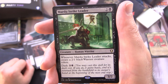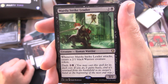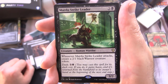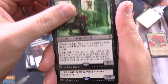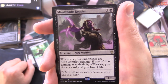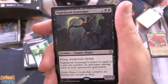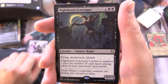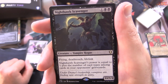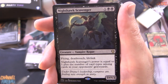Mardu Strike Leader is a Creature Human Warrior, 3/2 for 3. Whenever it attacks, create a 2/1 black Warrior creature token. Has Dash for 3 and a black — you can cast it for its dash cost, and if you do it gains haste and is returned from the battlefield to its owner's hand at the beginning of the next end step. Mindblade Render is a Creature Azra Warrior, 1/3 for 2. Whenever your opponents are dealt combat damage, if any of that damage was dealt by a Warrior, you draw a card and lose 1 life. Nighthawk Scavenger is a Creature Vampire Rogue, 1+star/3 for 3 with Flying, Deathtouch, and Lifelink. Its power equals 1 plus the number of card types among cards in your opponents' graveyards.